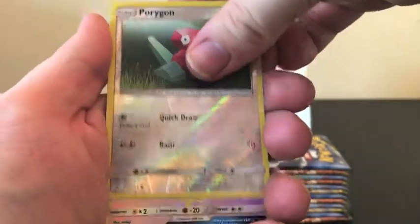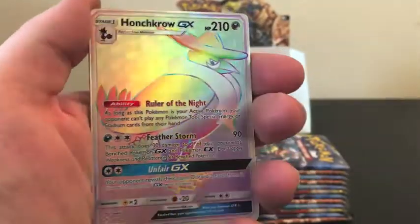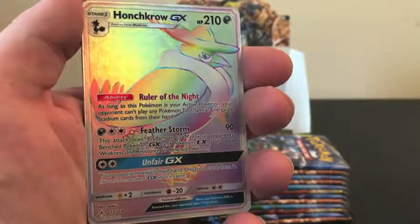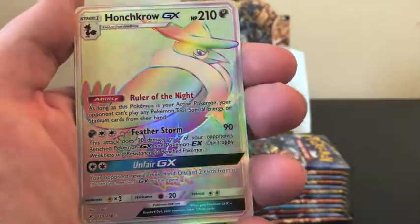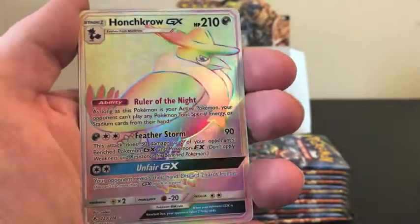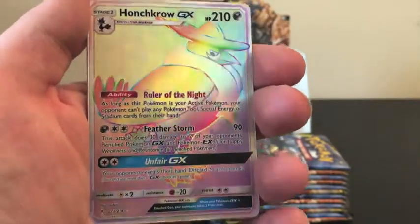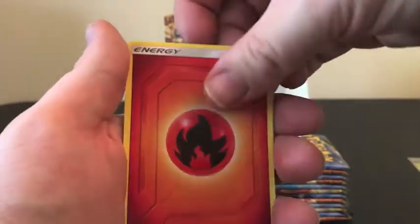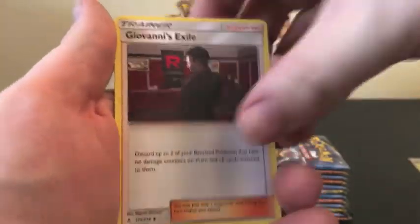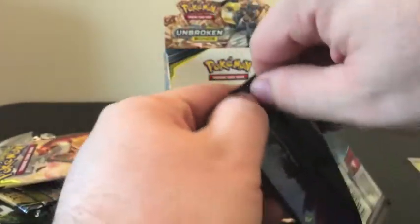And our Rare is... we have our first Rainbow Rare from this set! We have a Honchkrow GX Rainbow Rare. Look at that — beautiful looking card. Definitely a great pull to have. We have our Fire Energy and the Porygon 2. So we finally got our first Rainbow Rare in this series!